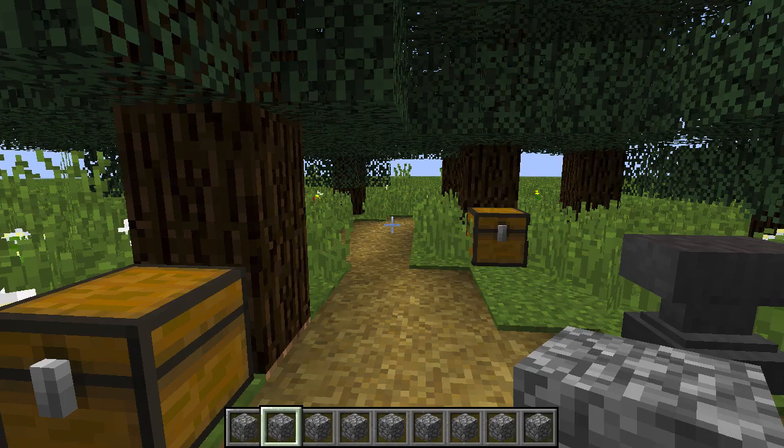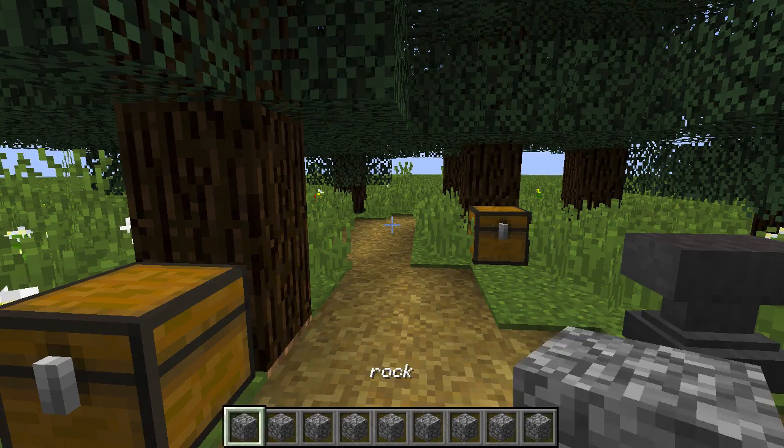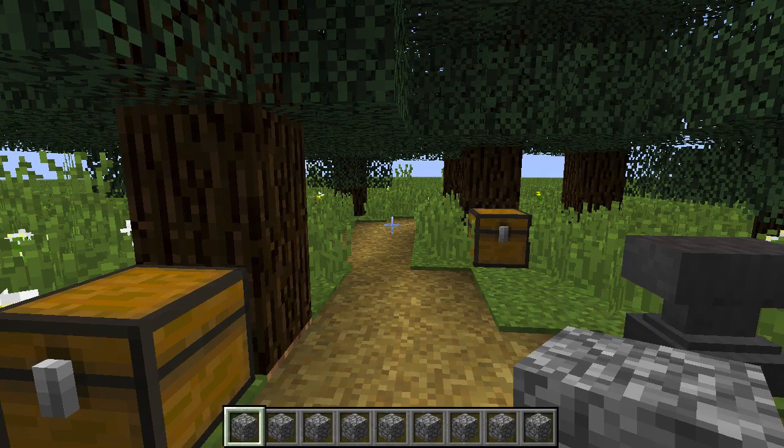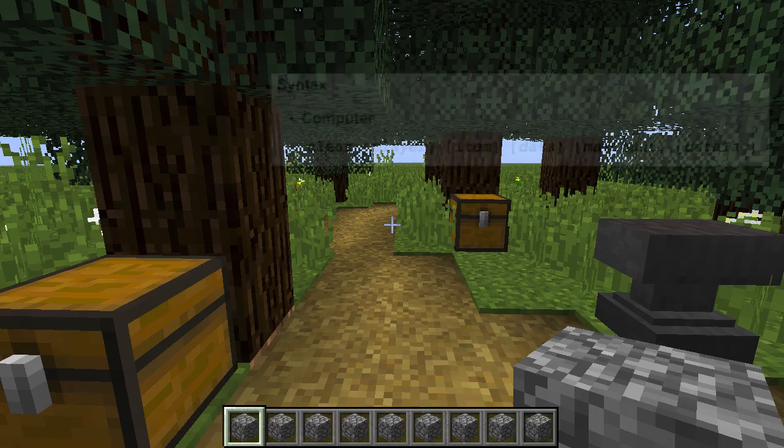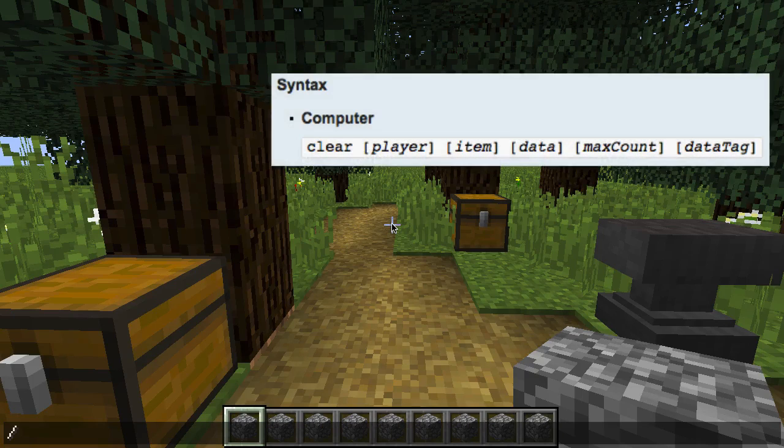If I close the chat you can see the first cobblestone in my inventory is in fact given the name rock. This makes it a different item than the rest of the pieces of cobblestone. So let's use the clear command to get rid of that item with the name of rock. Type out clear, target yourself, and then target that piece of cobblestone that has the custom name of rock.